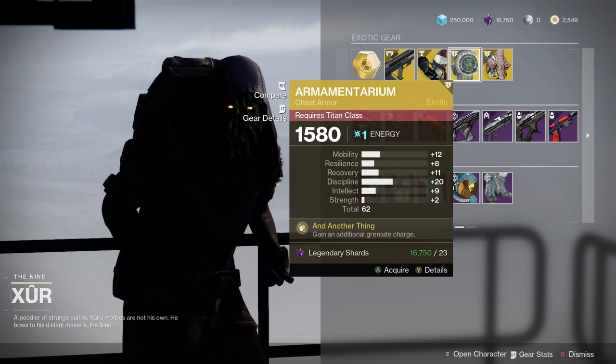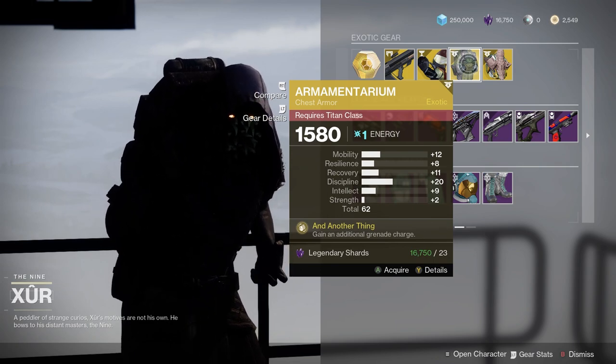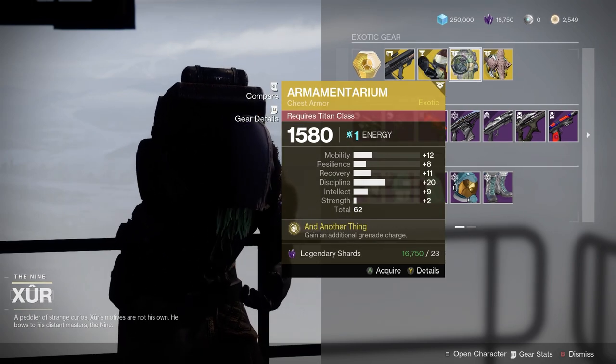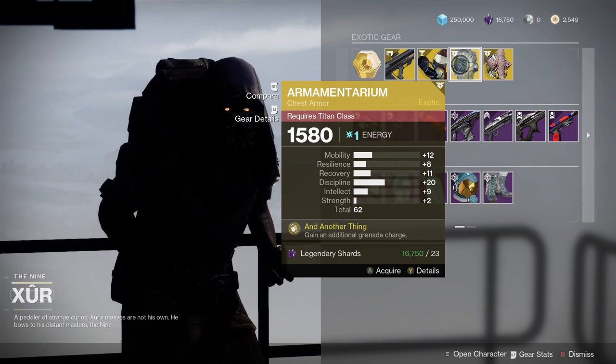Armamentarian — this gives you an additional grenade charge. If you're doing sort of a grenade-oriented build on your Titan, let's look at the stats. Mobility's okay on a Hunter, that's an okay roll. This one, it's not that great.